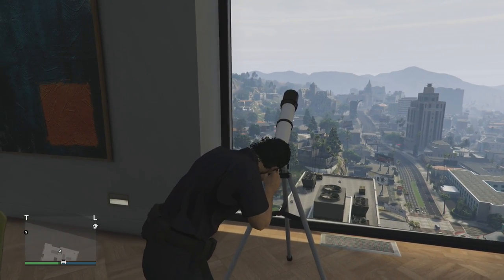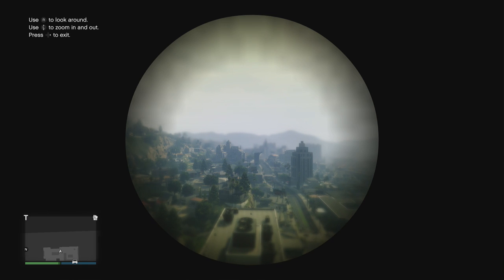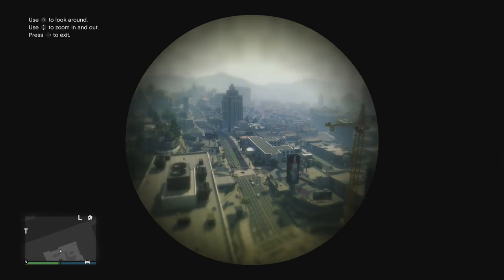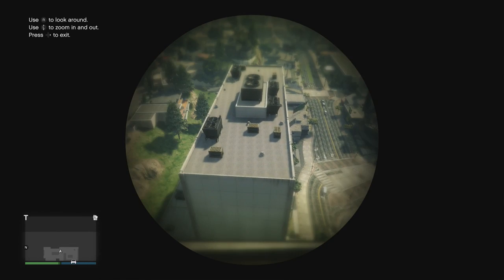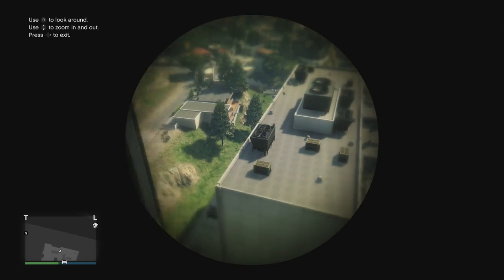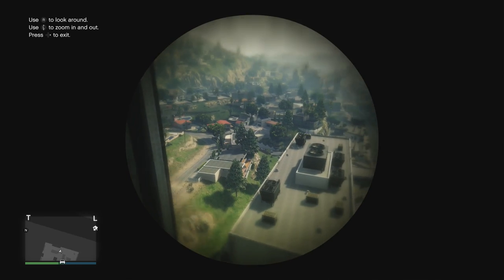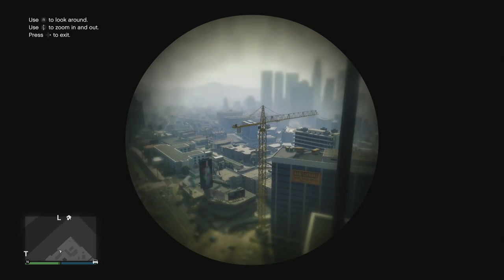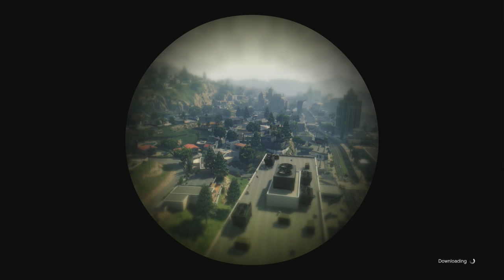Once you accept that job invite, what you're going to have to do is press right on the d-pad to go ahead and go into that telescope — do that straight away. Once you're inside the telescope, you're going to notice that eventually it's going to say 'downloading' in the bottom right-hand corner, and eventually you're going to go into a job screen.